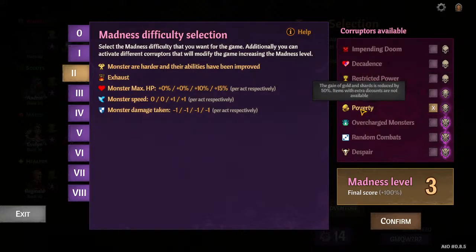Poverty — if items make this game too easy, or crafting cards in town makes it too easy (like in Act 2 and 3; this doesn't affect Act 1 starting town much), then in Act 2, 3, and 4 you'll find you have a lot less gold and shards to spend on making decks perfect. So if you don't like your decks being as powerful as they are in the late game, turn on Poverty.